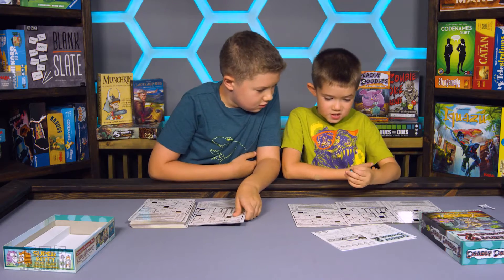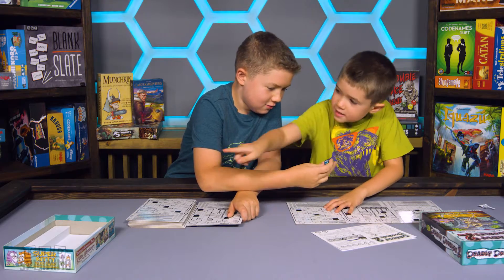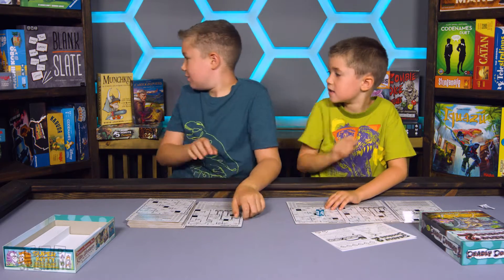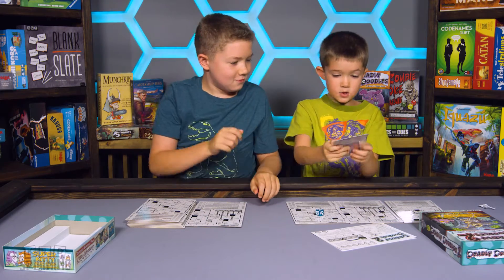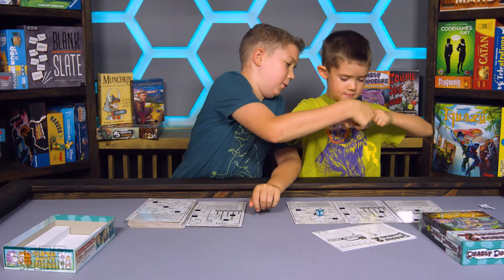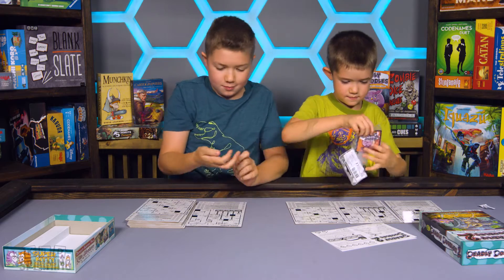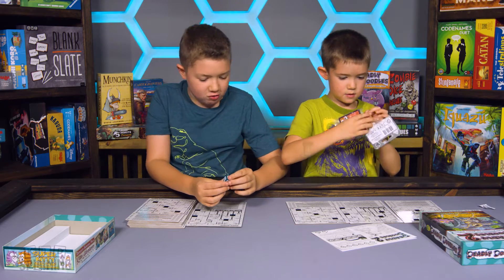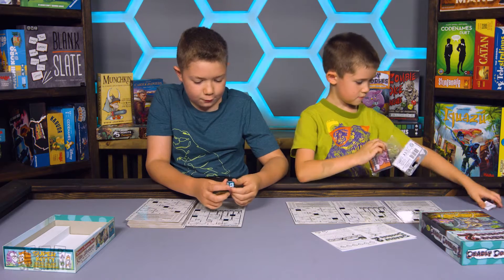There's a dice that came with it too. Yeah, it has a 4 dragon, a 2 dragon. Oh, I just remembered — they even sent us some dice. And there's one card that comes with it. But on the dice there's a 6 dragon, a 5 skull, a 3 skull, a 1 skull, a 2 dragon, and a 4 dragon.